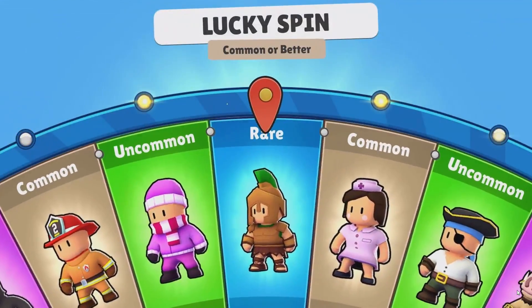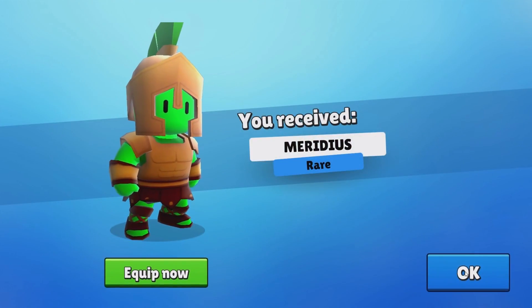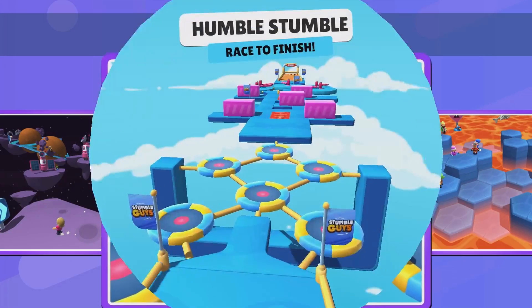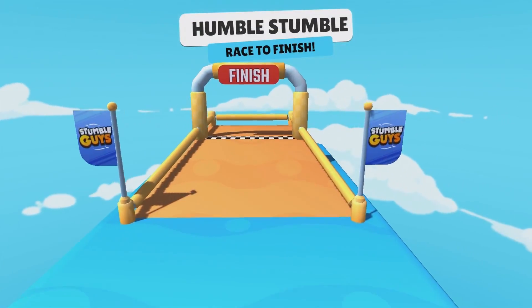The game features a cartoony art style and graphics, and has a simplistic gameplay that's friendly towards casual players and people who just want to relax and not get too invested in the game. It's more than clear that StumbleGuys is heavily inspired by the highly popular Fall Guys game, featuring a similar gameplay, vibe, and aesthetics.